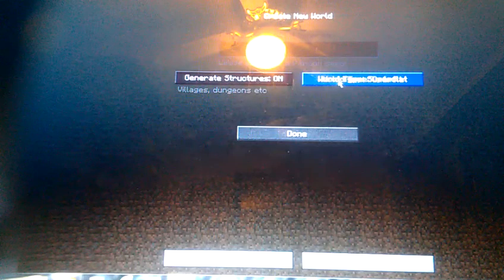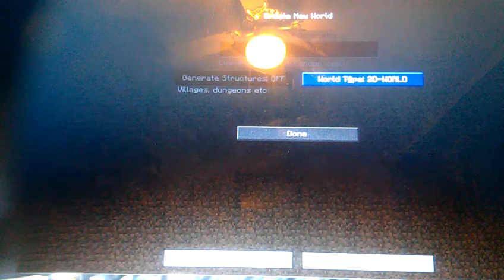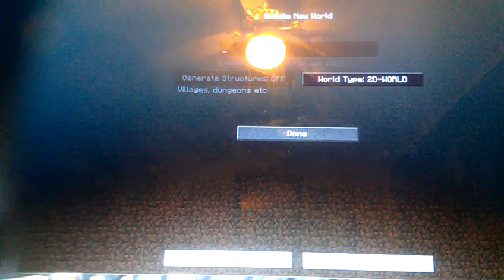Just go to world type and you can put 2D or Terraria. Yeah, they have two options. Terraria is just basically like a bigger jump — that's all it is.